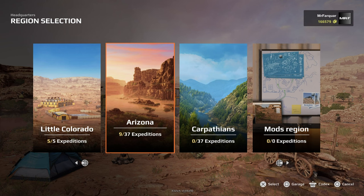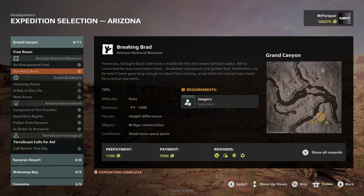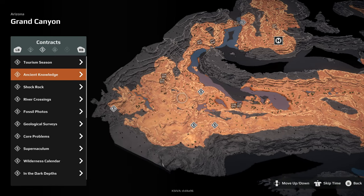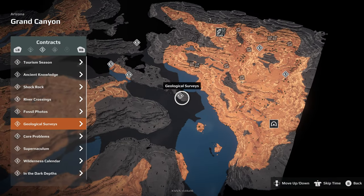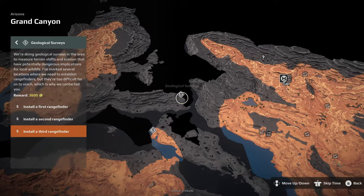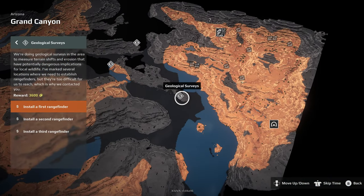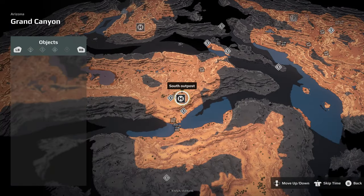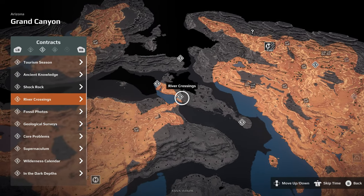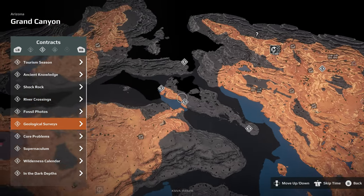Hello and welcome back to Expeditions of MudRunner. We're jumping back into Arizona and going to the Grand Canyon for a bit of free roam. There's a geological survey - if I click on that, we have to install a rangefinder here, here, and here. If this doesn't work, we'll go off and do a proper expedition, but I'm hoping to load in and be able to select that as a job.